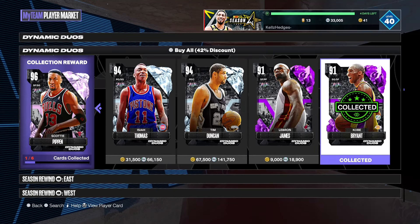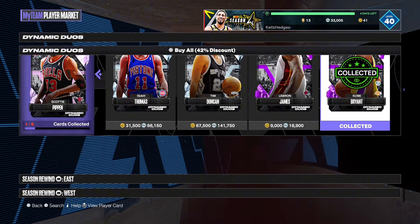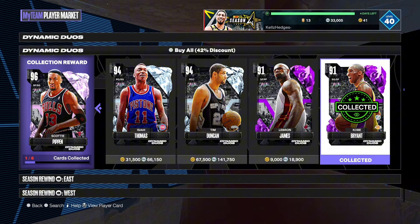You guys should buy this Amethyst Kobe Bryant and this Amethyst Shaq, because when you use both of them they turn into diamonds. Shaq can't shoot but he's a good big man — he gets rebounds, blocks, and dunks. Kobe can do everything: good defense, can shoot, great attributes, and he's a good finisher.